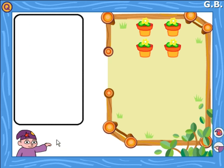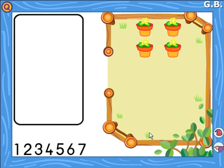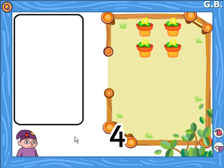Please put four pots in the garden. Click on Wizit when you are finished. Yes, there are four pots in the garden. Look and listen to these numbers: one, two, three, four, five, six, seven, eight, nine, ten. Click on the number four. No, try again. Click on the number four. Yes, well done. Four.